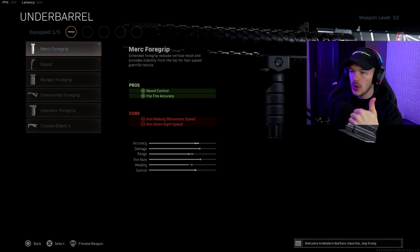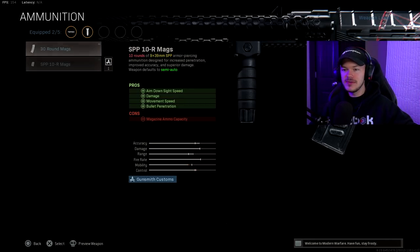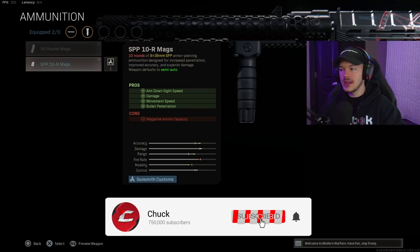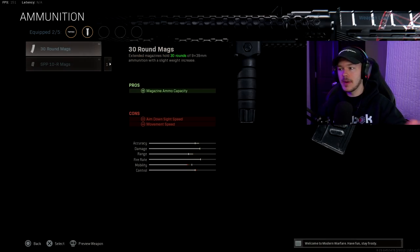For the underbarrel we're keeping it simple — using the Merc Foregrip for recoil control and hipfire accuracy. This is really going to help in close-quarter situations because the AS VAL deletes people; it's pretty nasty. We want to maximize close-range killing potential, so the Merc Foregrip is the pick. For ammunition, we don't have too many options — the 30-round mag or the SPP 10-round magazine. The SPP 10-round was the super broken one from Search and Destroy where people were shooting through walls. We go with the 30-round mag to upgrade from the 20.